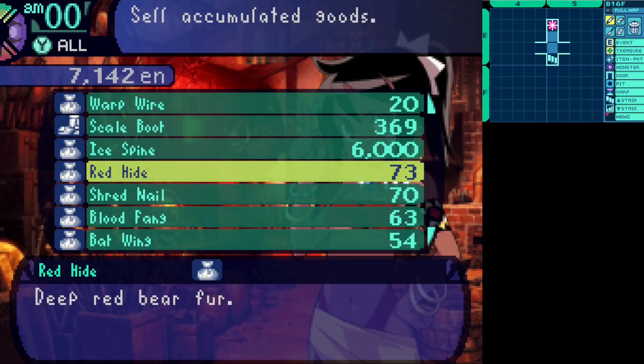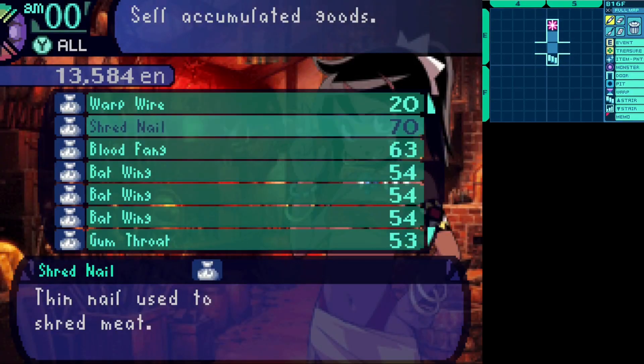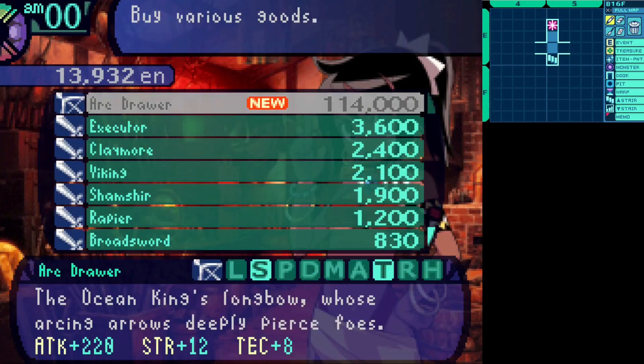Before we go to the Rada Hall, let's go back to Shalaka's Goods and sell the ice spine. I think this is the item I wanted. 6,000 Dental — that's insane. The Arc Drawer. For 114,000 Dental, you get a bow that has 232 attack, and it gives 8 Tech for some reason. What is it with all these non-staff weapons giving Tech? Was the alchemist initially able to use all weapons? Was this a leftover from development where all characters could use all weapons? I'm not getting it. His Tech is only usable by the alchemist.